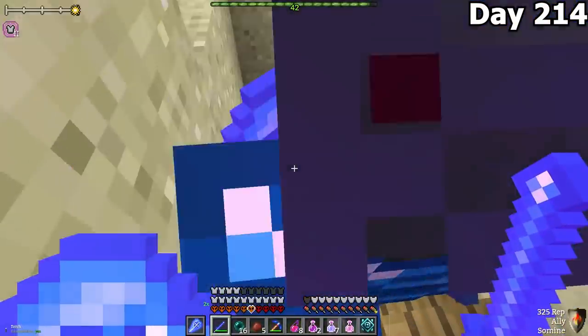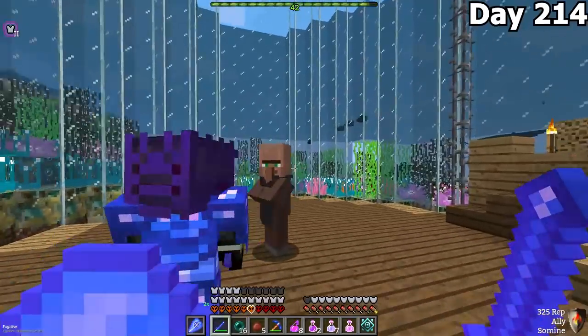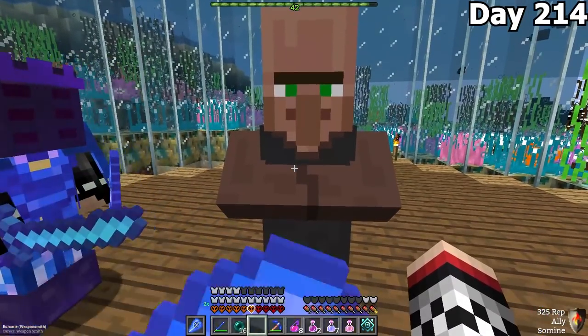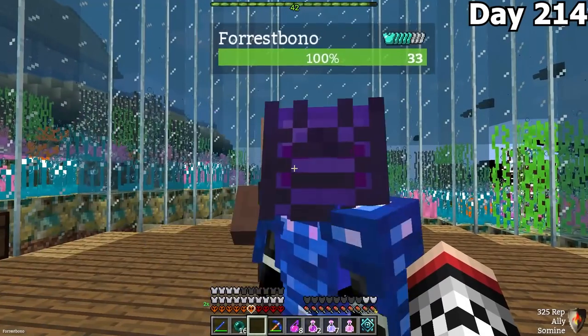Next up on the agenda, we were going to create our onyx armor and then enchant it. As we were walking in, though, we realized there was a random villager named Ba'ani. I'm not sure what to do with him — you can't trade with him, so comment down below what we should do with this thing.